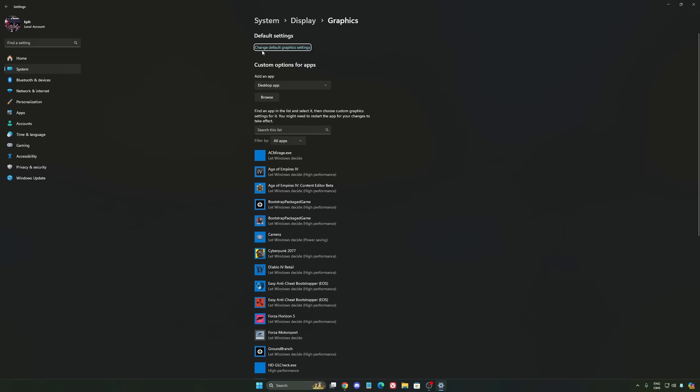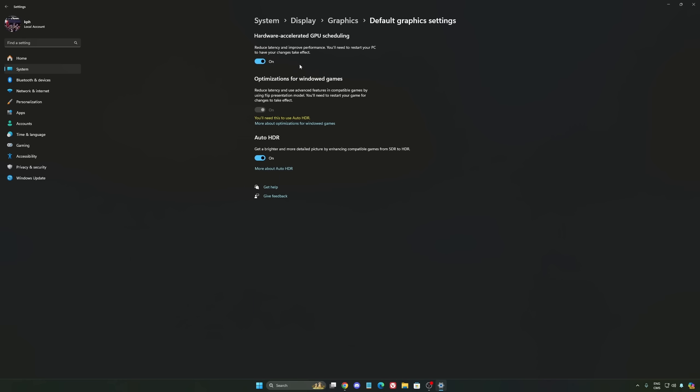After that, we're going to go to Graphics and change the default graphics settings. Make sure that your Hardware Accelerated GPU Scheduling is turned on — super important to do that.